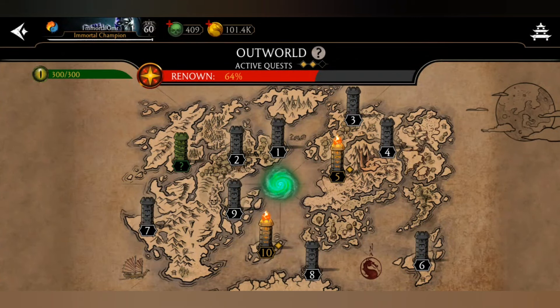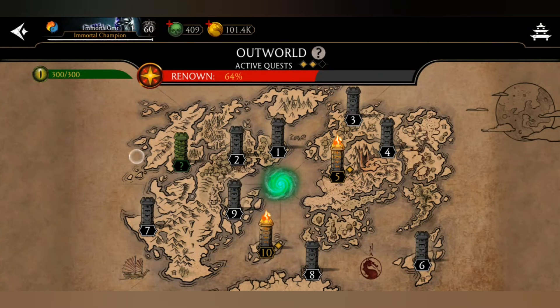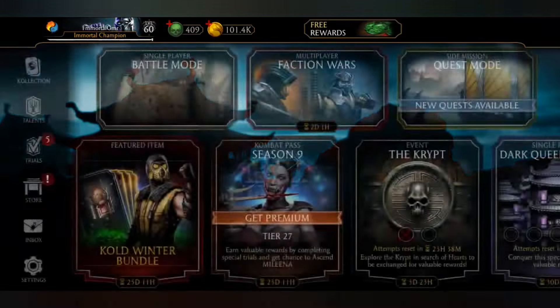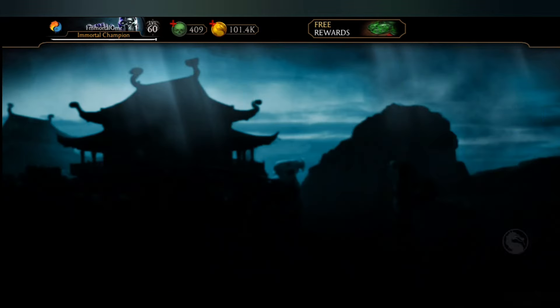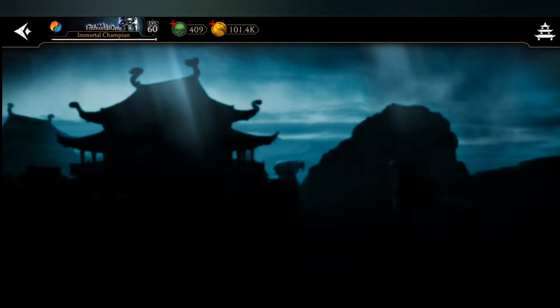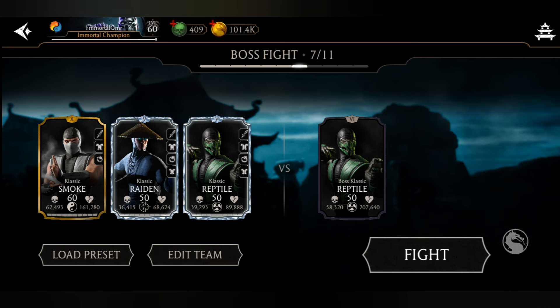Now you can see a new quest has appeared in green color with a question mark. If you tap there or go to the home screen, you will see something like a classic reptile boss fight. If you tap on that or even tap on this tower, you will be directed to the boss battle.